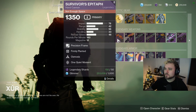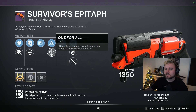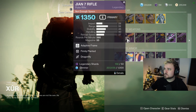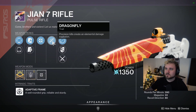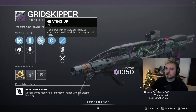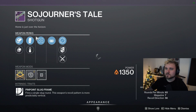Survivor's Epitaph with Firmly Planted and Osmosis — can also roll a few other options. We got Subsistence and One for All, okay, maybe a decent PvE roll but nothing to write home about. We got a Geon Seven — I'll pass on that roll. We got a Grid Skipper with Heating Up and Thresh — we'll pass on that roll too.